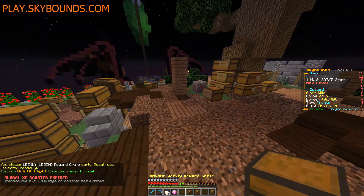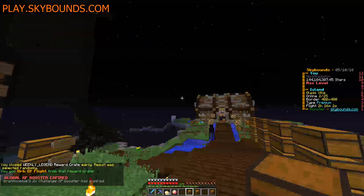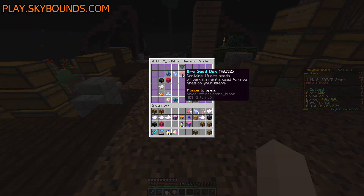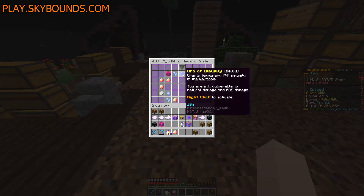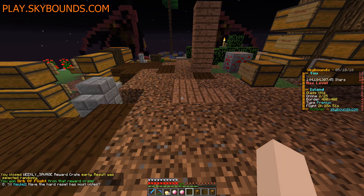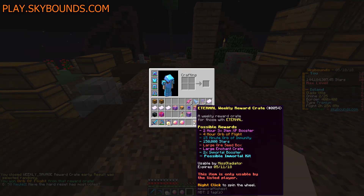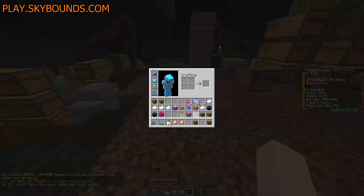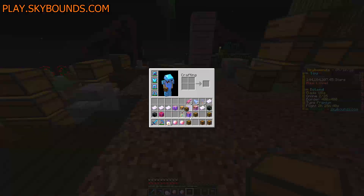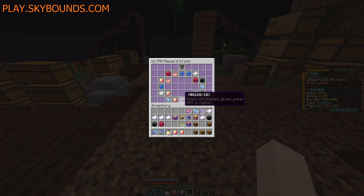Next up is our Savage Weekly - I hear an Enderman popping around. There's an Immortal Shard in here! It's a random. Three, two, one - close. Another flight orb. We're going to save the Eternal till the end, because who knows? Ultra Legend Savage of our monthlies - let's go. There is an actual Immortal Shard in our Ultra Crate. Is that Tank?